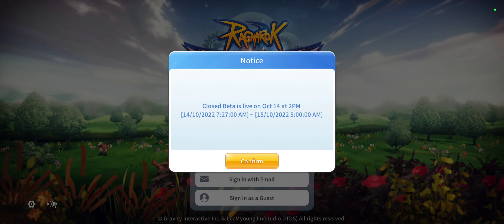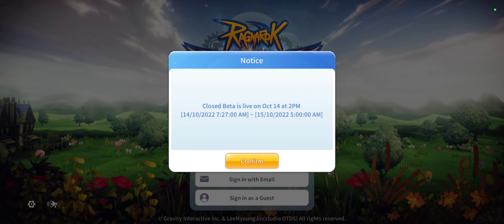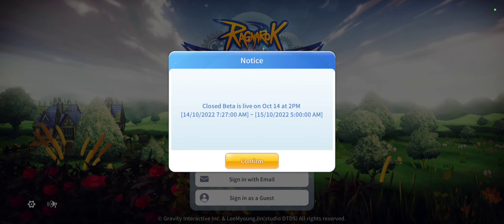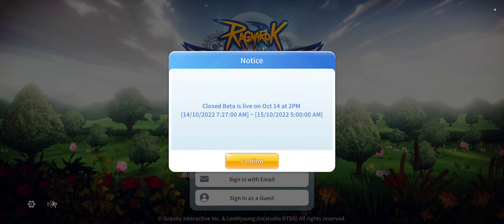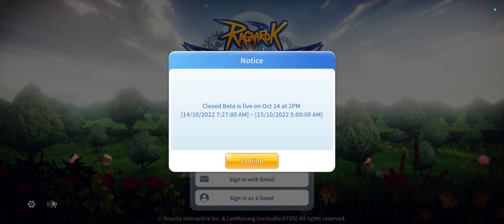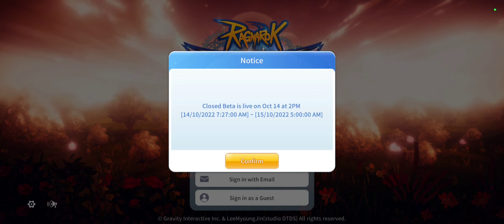Alright, there are a lot of options for you to log in on this game. You can sign in with Google, Apple, Facebook, email, and as a guest. Let's try signing in as a guest first. So it says here, Close Beta is live on October 14, 2pm. So these guys will undergo Close Beta. If you would like to be a part of Close Beta, download the game and create an account or log in — there are a lot of options for you to log in.